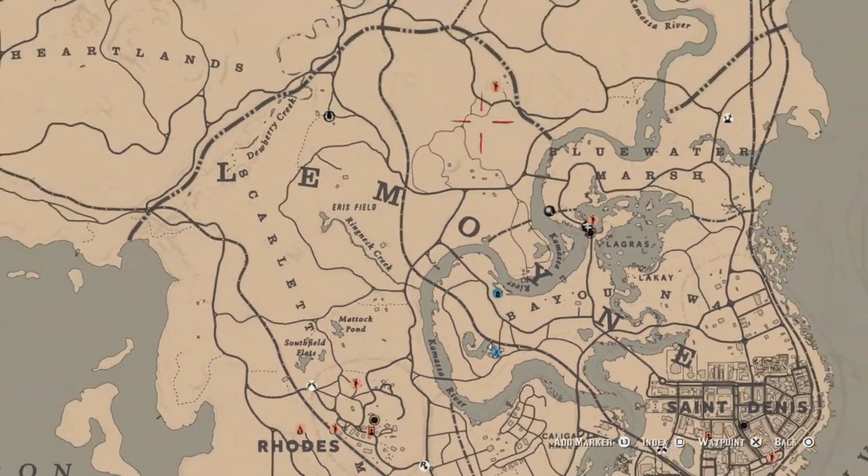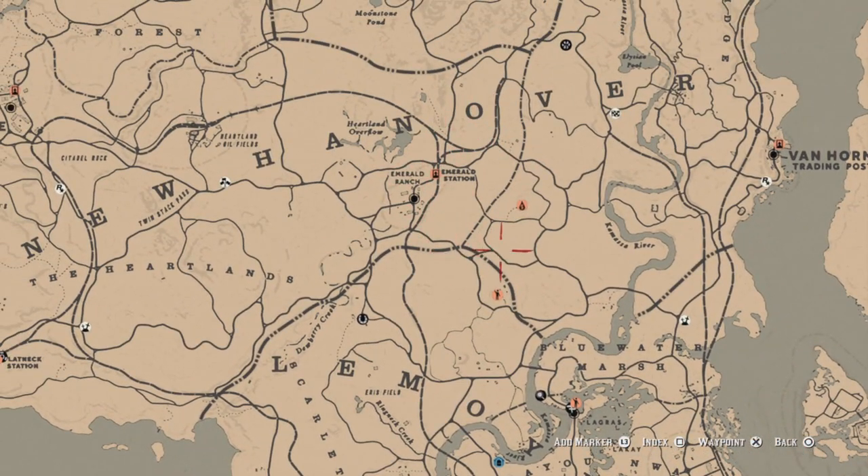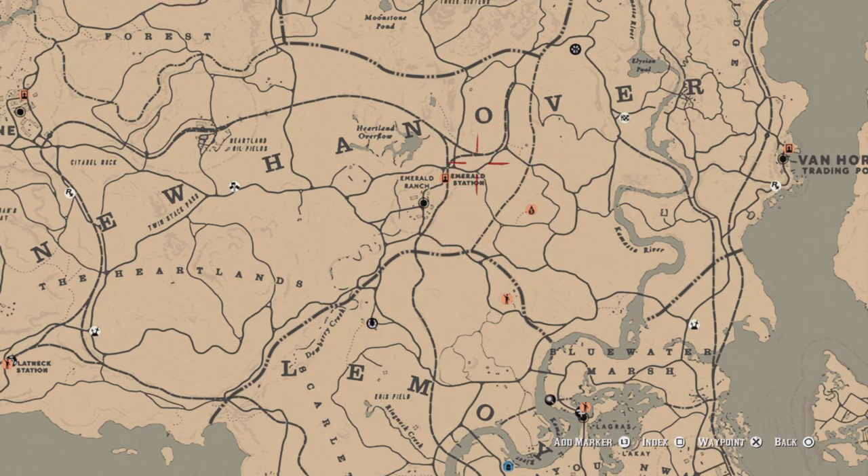For four coyote skins, coyotes are just about everywhere on the map. I like coming over to the Emerald Station area, but you can go just about anywhere. Get your four coyotes, skin them, and that challenge will be completed.